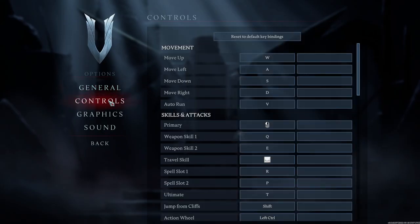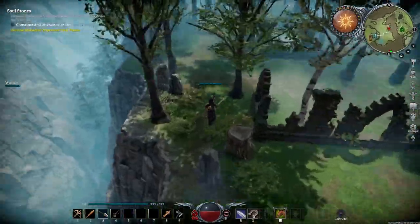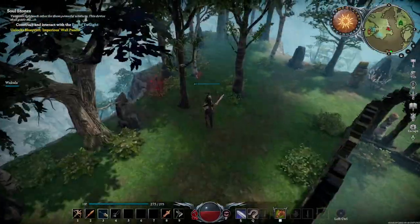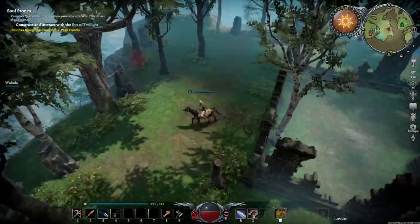Go into your options, then controls, and find auto run — it's default bound to mouse button 4. Most of you probably don't have mouse button 4, so rebind it. I chose V because it's easy to hit while my hand is on W, A, S, and D. Tapping V puts you into auto run mode. Once in auto run mode, you can control the direction of your horse by controlling your camera — just hold the right mouse button and move it, and your horse goes in whichever direction you move the camera. This makes it way easier to control because it locks your movement to the camera.